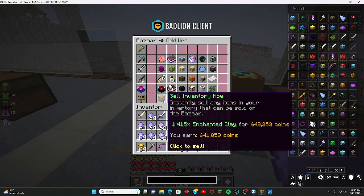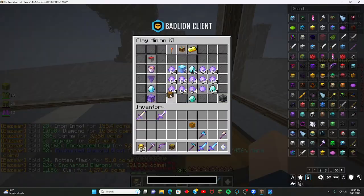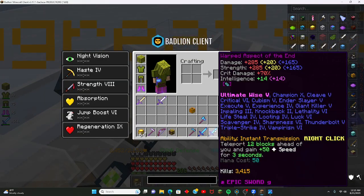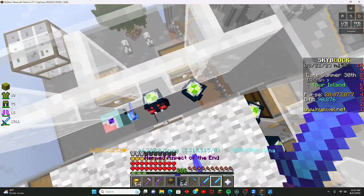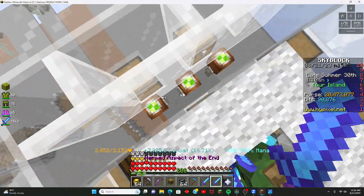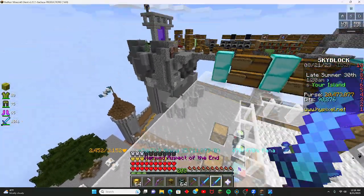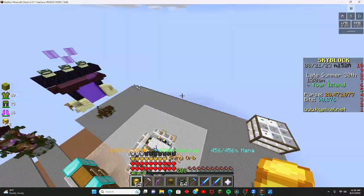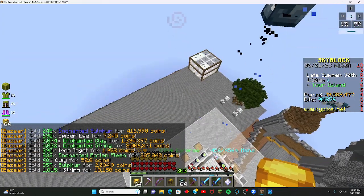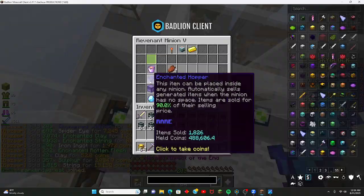Our inventory is already full. We already have too much clay. We already have 20 mil, which is good. I'm gonna use my Aspect of the End to collect these. I'm also gonna try and get alchemy 50 in this video, but I might not have enough. Alchemy 50 is good for a skill average. That should be it — let's sell this. Oh my goodness, we basically just got nothing. Oh no, I forgot to collect the hoppers. Let's collect these hoppers.